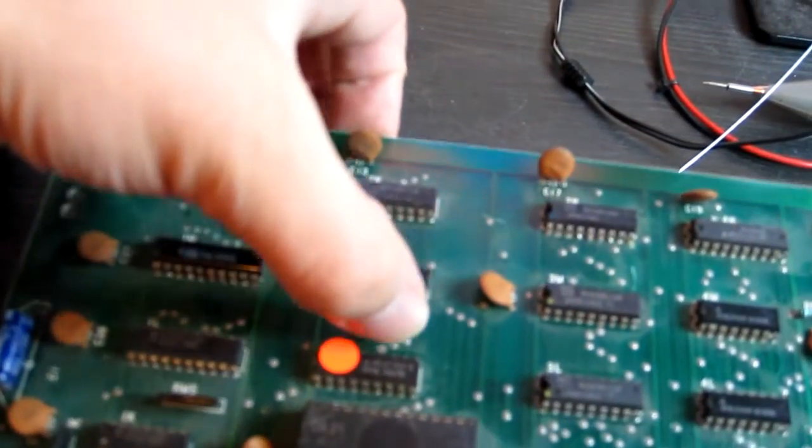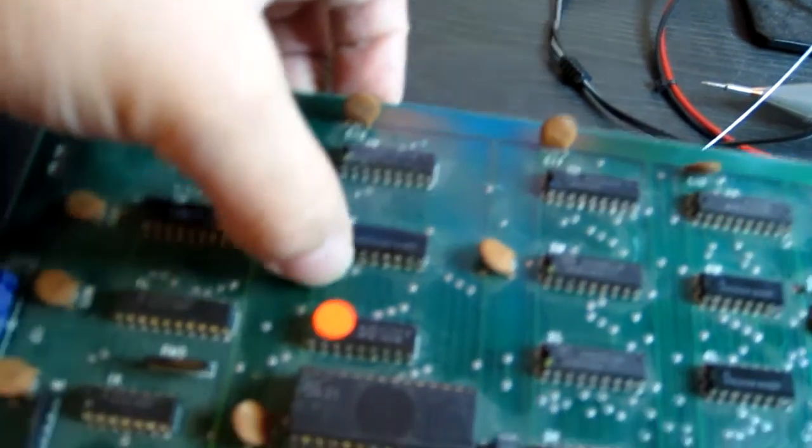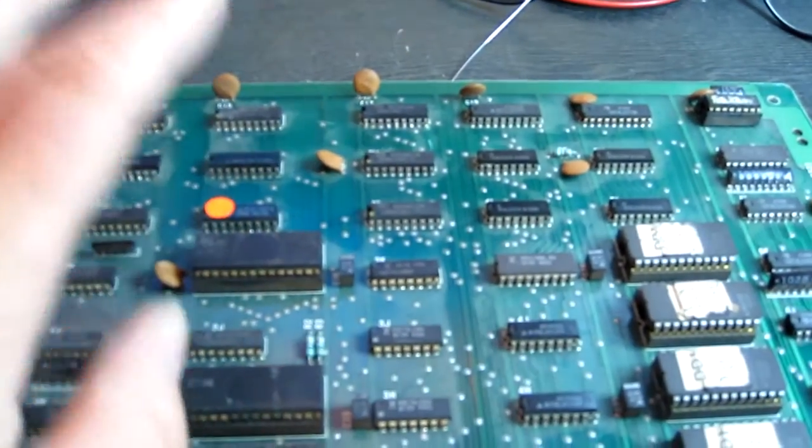So using my Logic Pro, I've identified that D3 and D4 on this 214 RAM here at location 2L appear to be stuck high, so I'm going to remove that, test it out of circuit, and then replace if required.